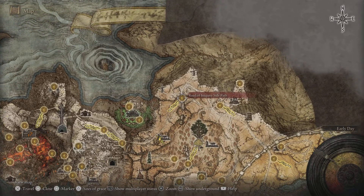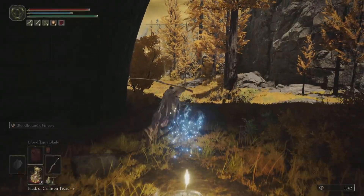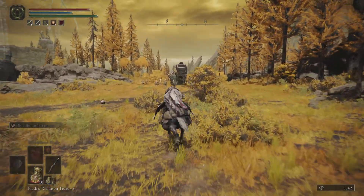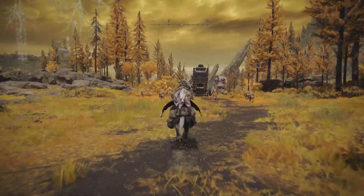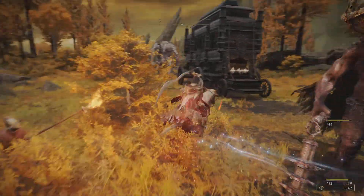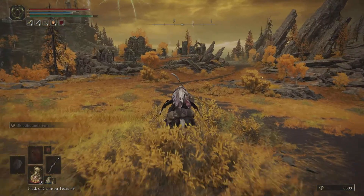As you can see we're going to start from the Road of Iniquity here from the side path and we are going to make our way to these ruins. All we need to do is dash onto Torrent and we want to run straight past this caravan and all of these enemies in this area. You can take these out if you entirely want to, it gets a little bit of XP along the way, but I suggest just dashing straight past them.